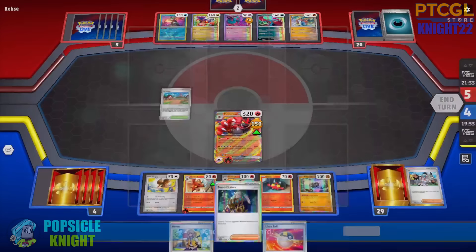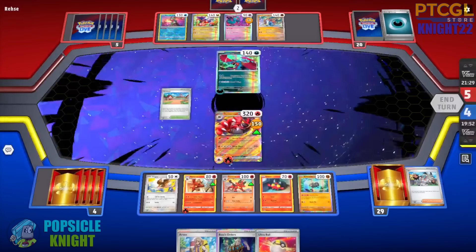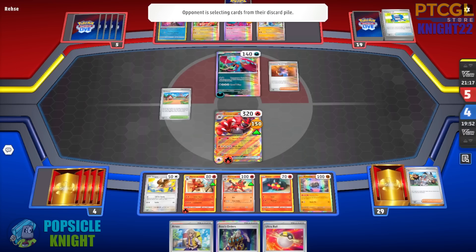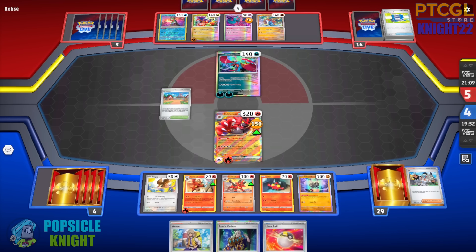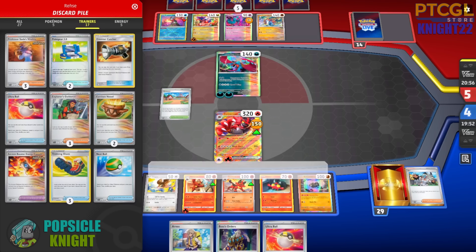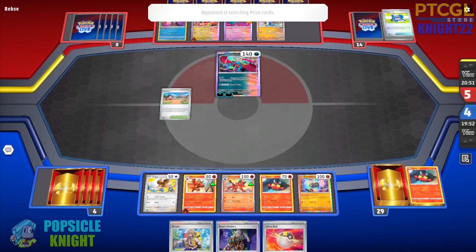So now with so much Ancient cards in their discard pile, this Roaring Moon can actually deal a lot of damage and knock out our Incineroar EX. They didn't get anything from Poke Gear 3.0 but they do have Professor's Vitality and draw three cards there. They will be able to attack and that should knock out our Incineroar EX because they have a lot of Ancient cards in their discard pile. They have nine ancient cards — 210 damage for nine Ancient cards in the discard pile. That's going to get them two prizes.